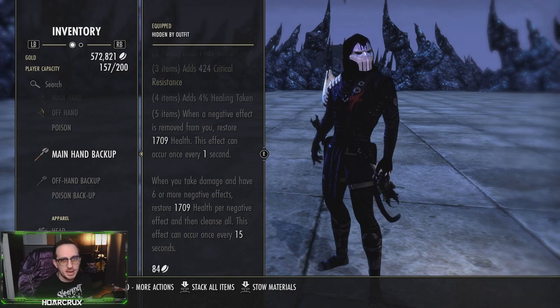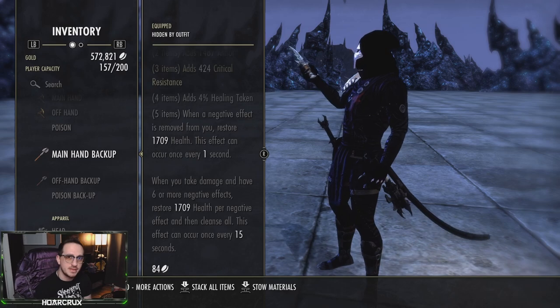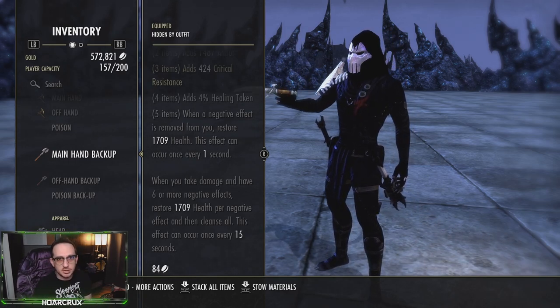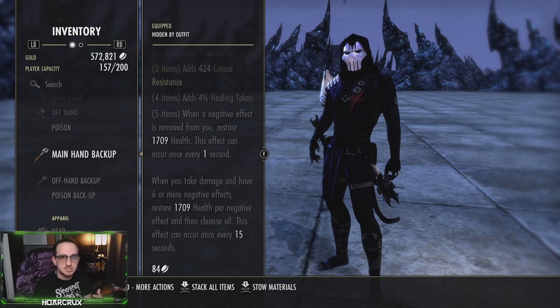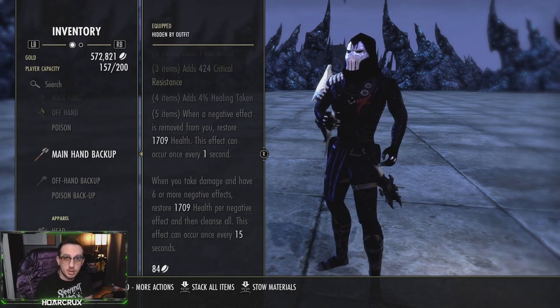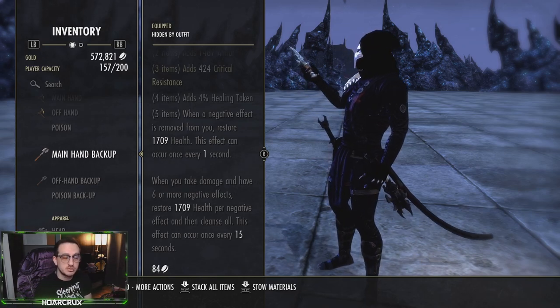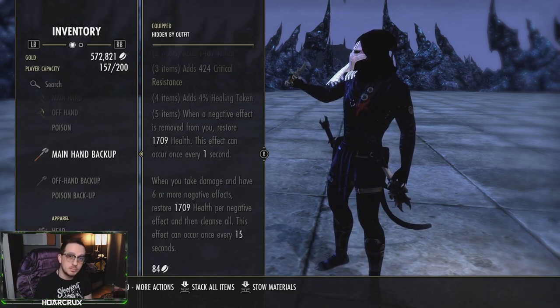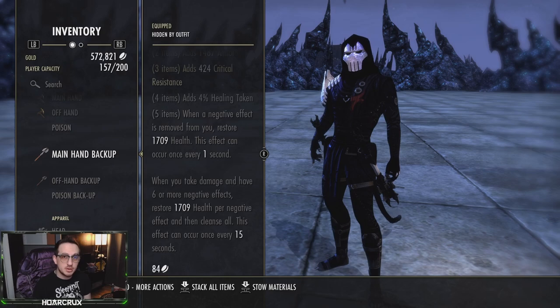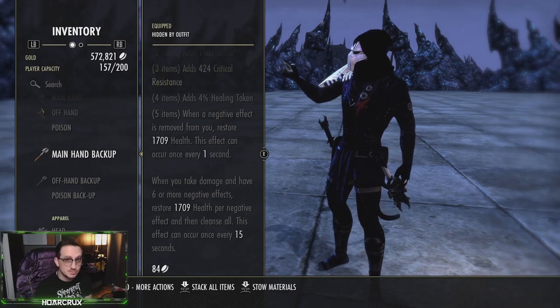The set used to have no internal cooldown, which made it absurdly broken, so they've dialed it back quite a bit. Anytime an effect falls off or is reapplied, you're going to get healed — the 2,000 tooltip is cut in half in practice. But what makes this set really powerful is the 15-second purge effect: upon reaching six negative effects, you will completely cleanse every single negative effect on you and be healed for the amount of negative effects removed. Since we're only running this on our back bar, you can actually time this cleanse — if you get very low health around 20-25%, swap to your back bar and you'll get around a 10-12k heal every single time.